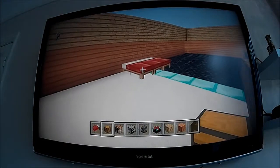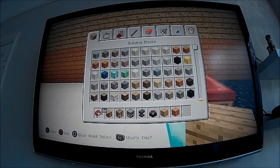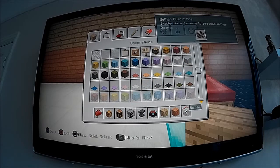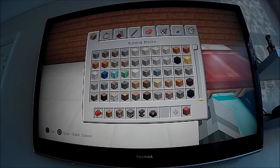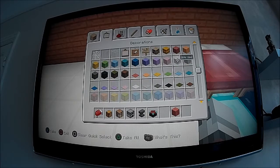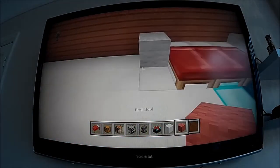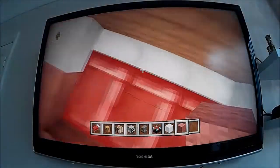There's something I wanted to do with the bed - I'm going to make it look like a bed using blocks. White wool like that and red wool like that. Yeah, that looks alright.